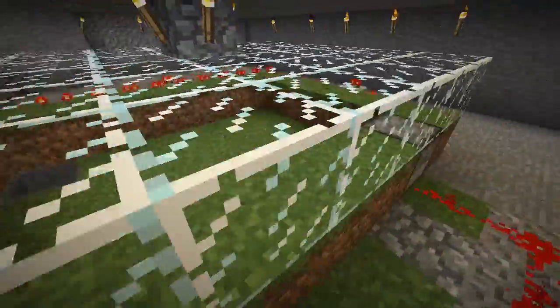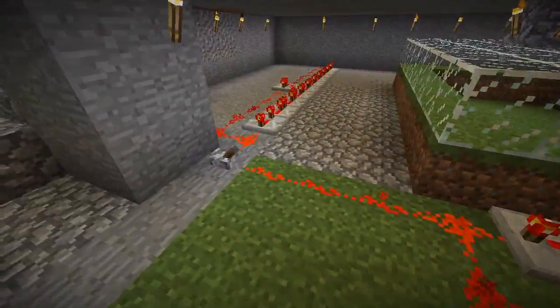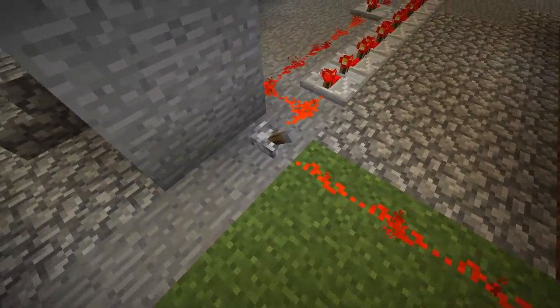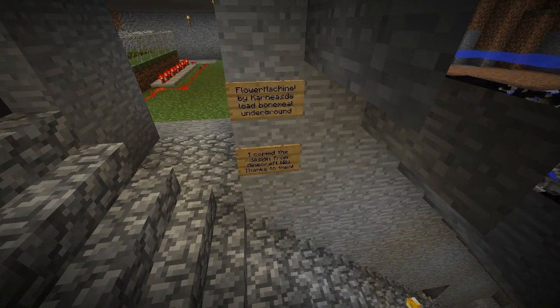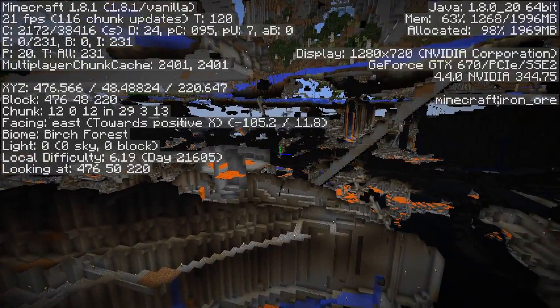It looks like this is a basic flower farm. In spectator mode you can't interact with anything, so I can't flip that on and off and see what happens. There's a stairway down and a flower machine. I'm actually heading in the direction of my base, which is to the east.